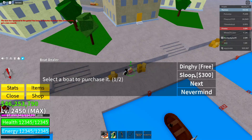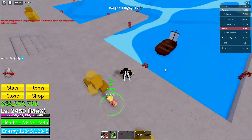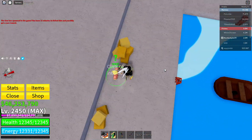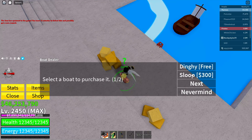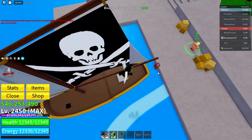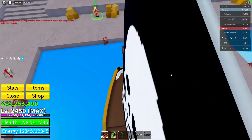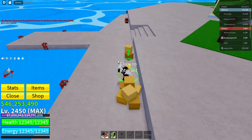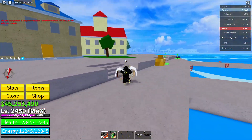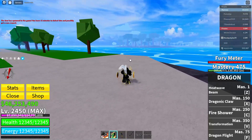Change the boat to a different boat — do not use the free one again. If the fruit is still there on the free boat, the glitch will not work. Change to a Sloop or any different boat and check that the fruit is gone. The free boat doesn't clear the fruit so you must use a different boat type.